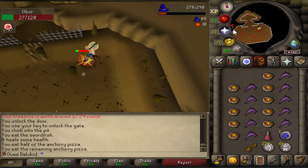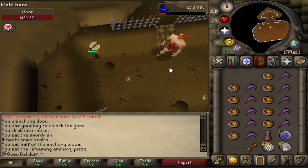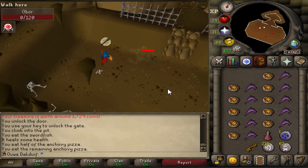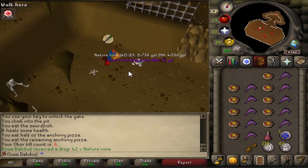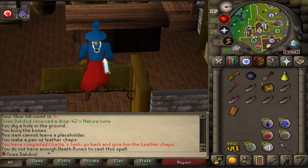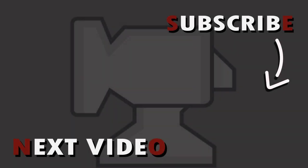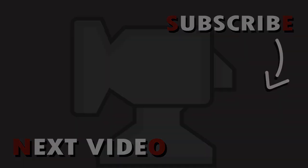This way it is really really easy to kill him — no difficulties at all. And there we go, kill number 6 of Obor. What will we get? Nature rune — that is always welcome for us. And we got a clue scroll again, so let's do that right away. Beautiful!